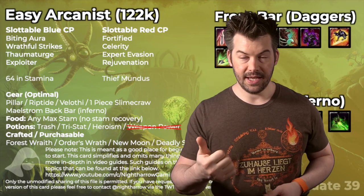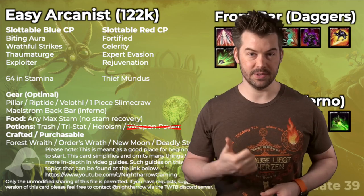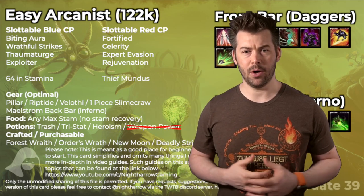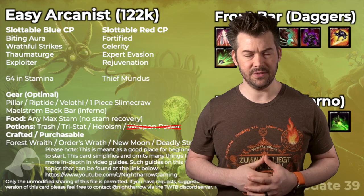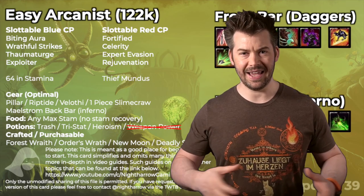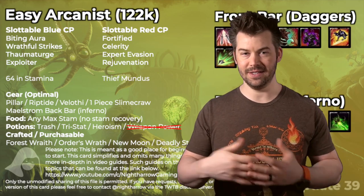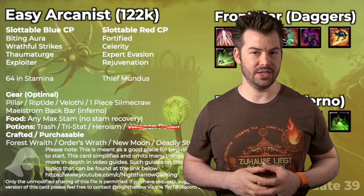For our blue CP, we're going with Deadly Aim, Wrathful Strikes, Mastered Arms, and Exploiter. If you don't have someone providing off-balance, swap out Exploiter with something else, but off-balance is fairly common in groups now so I wouldn't worry about it. For solo content, you could back bar a lightning staff to provide your own off-balance via Wall of Elements. By and large, in group content off-balance is something we typically have by default, so you can leave this CP as is.